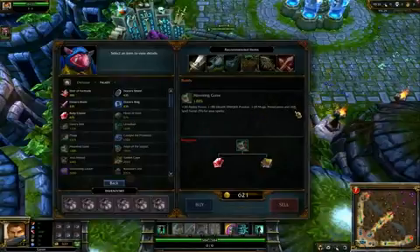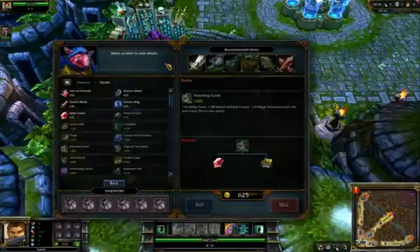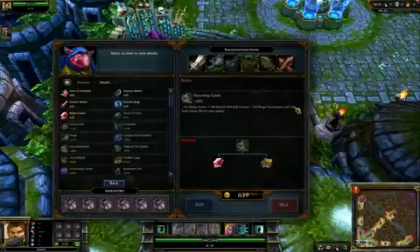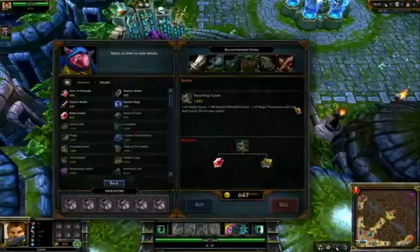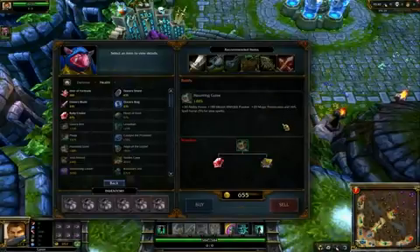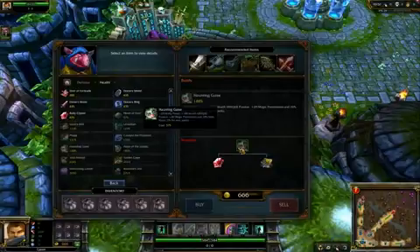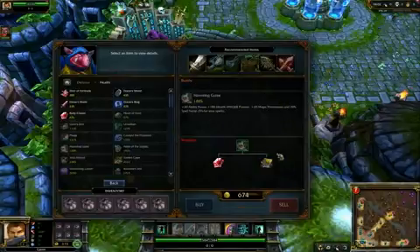In addition to the magic penetration, Haunting Guise gives you 10% spell vampirism — meaning 10% of the damage your spells deal gets added back to you as health. This is basically the equivalent of lifesteal for a physical DPSer. It's not a tremendous effect, but it does add up to something. That's not really what you get this item for though — you get it for the magic penetration. The spell vampirism is nice in your early laning stage, but it won't often save you much in a group fight.